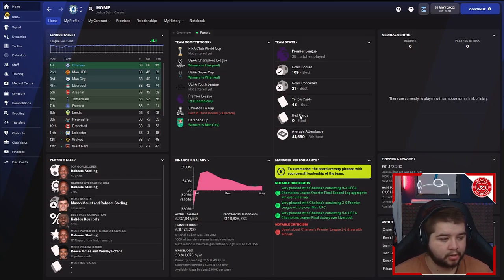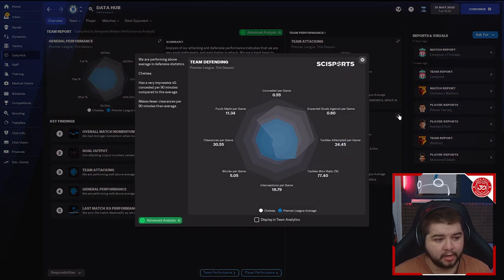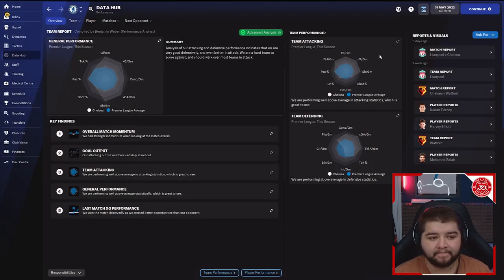It was also quite a disciplined system — ranking best for yellow cards and getting zero red cards, which is very impressive. Team attacking was 2.87 compared to the expected 2.5 — a little less than Bayern Munich, but this is a much harder division with more defensively solid teams. Pass completion was nearly 90% at 89.24. Defensively, 0.55 conceded versus 0.6 expected. The tackle win ratio was slightly lower, possibly due to higher quality opposition. The gap between goals scored and conceded was still incredible.